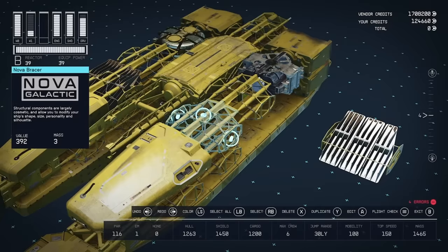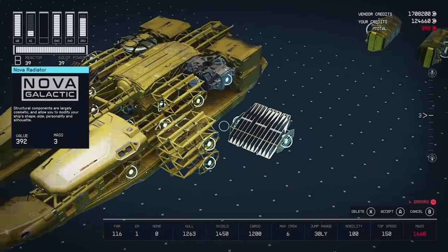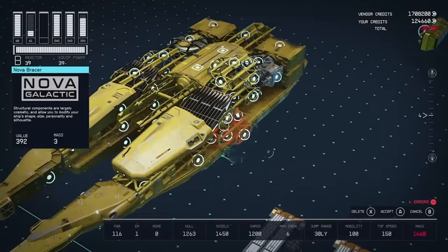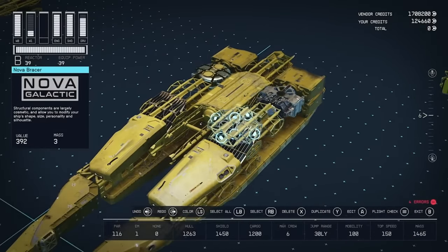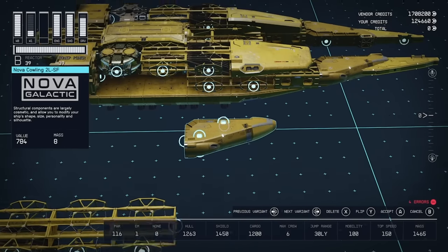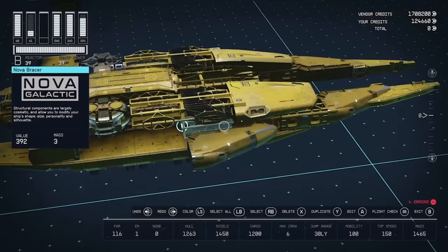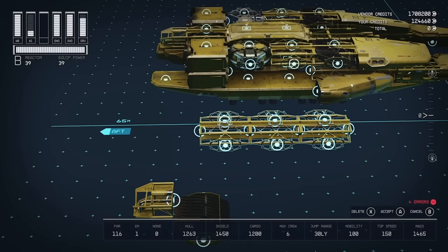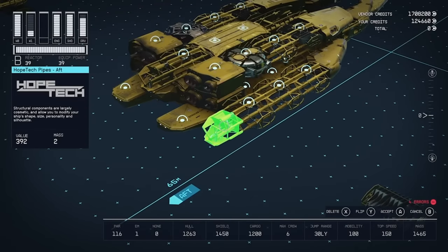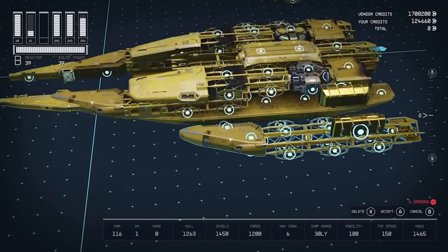I'll just show you again quickly on this side — take this part, dupe it, radiator in there, delete, drop. Then take a Nova Cowling and stick it on the side of the ship in the middle, on the side of the two Braces. Then we want three Braces together behind that, and then finish it off with an end cap and end pipe. Exact same for this side.